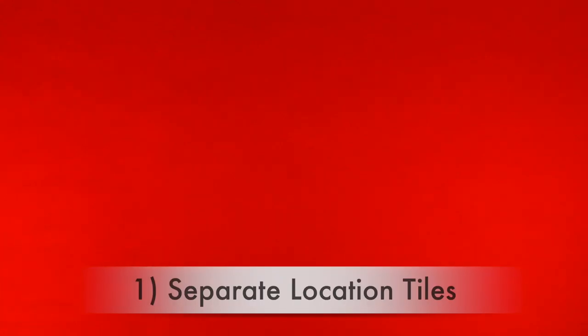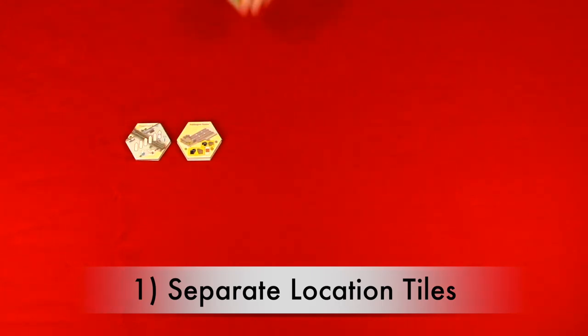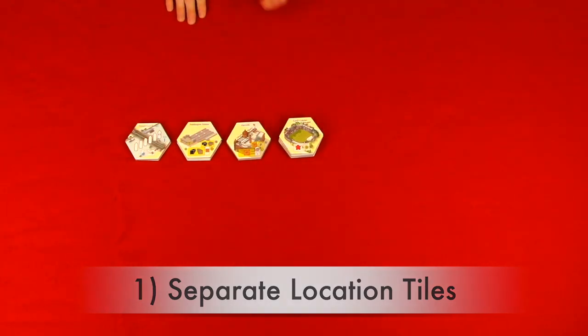Now let's take a look at the setup. We're going to be setting this up for a three-player game, which takes nine steps. Step one, separate location tiles. Separate your location tiles by type: river, era one, era two, route master, and building.